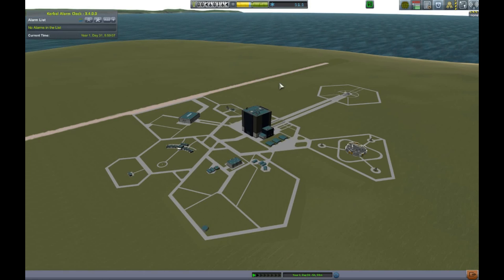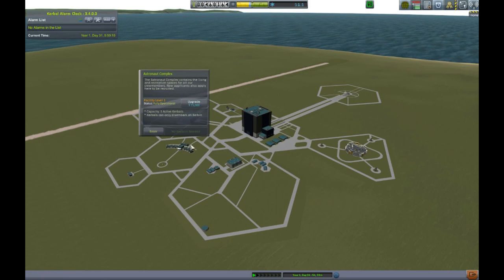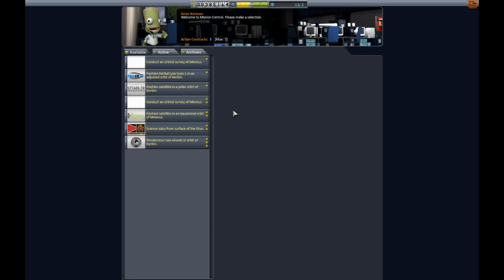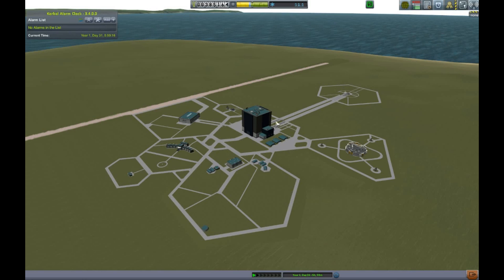Now we are allowed 225. I also wanted to get us the upgraded astronaut complex. Now out of curiosity let's go back in here. I think we could do a lunar and Minmus landing with what we have right now. It might be kind of a pain but I am pretty sure we could do it. Let's go ahead and design that rocket.